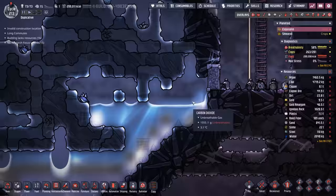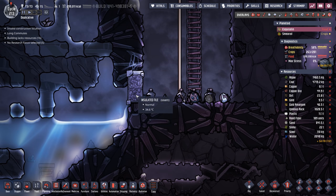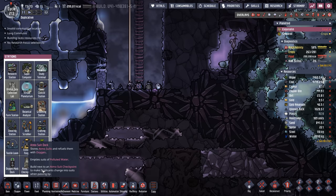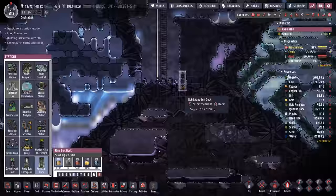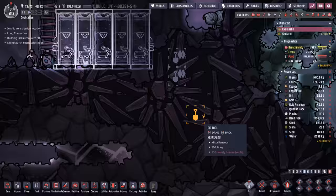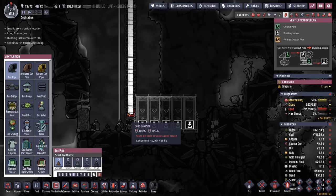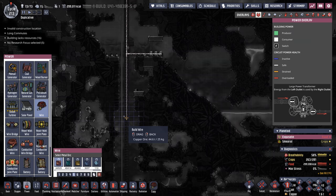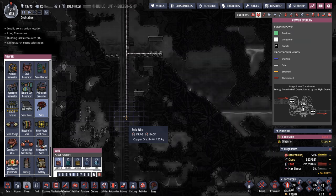It looks like we finally got all this water drained into this nice little area here — a little pool for the rest of the ice as it melts. We've even sealed it off to make sure none of the cold escapes. Now I think we're ready to start putting in a few Atmos suit docks. We're only building Atmos suit docks where we actually need them. In this case there's just not a lot of room, so we're going to go with five.